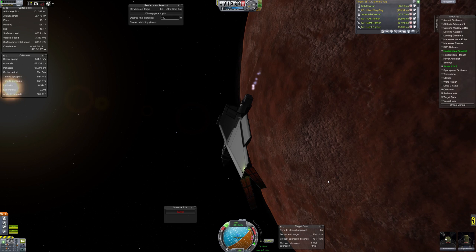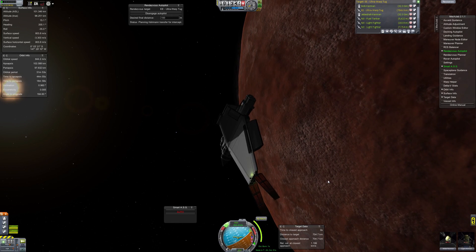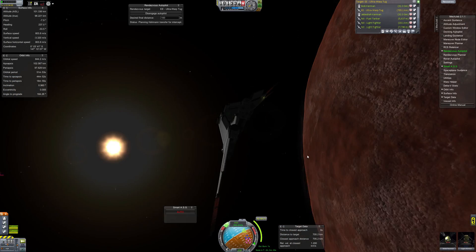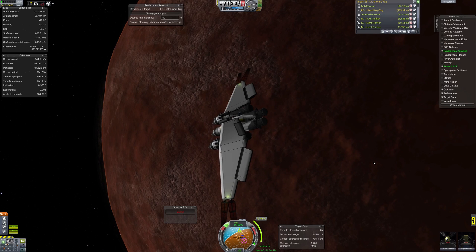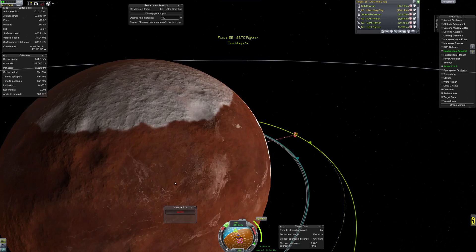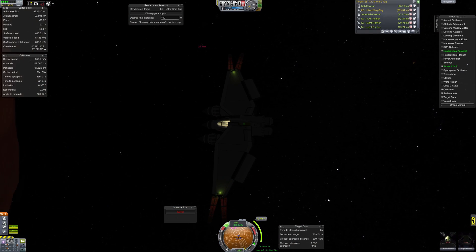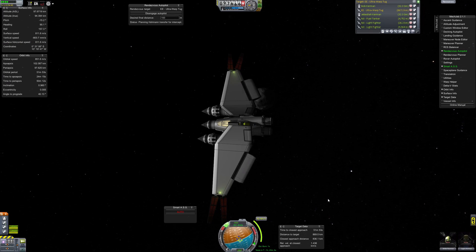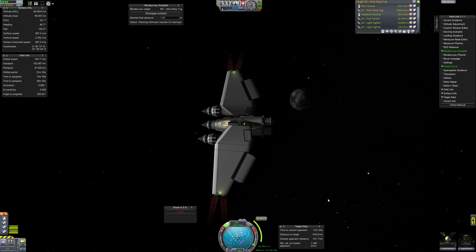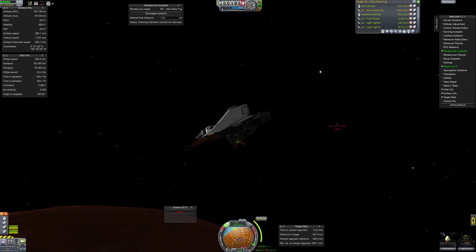We killed one small fighter, but they still have their fuel tanker, and we have severe damage to our heavy fighter which costs a lot more than their small fighter. We're going to bug out using the automatic rendezvous autopilot to rendezvous with our bigger craft in high orbit. This would be a problem if we were slower than the Mechgeb fighter - they could tail us and then take on our warp transit craft. But since we're faster, we can just get back to it and warp out of here. Mechgeb have got some sort of crazy powerful armour on their fuel tanker - that might be an issue.